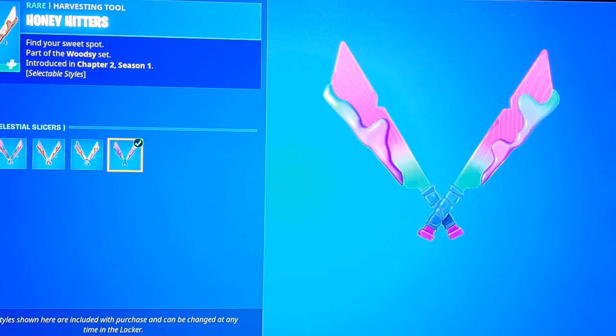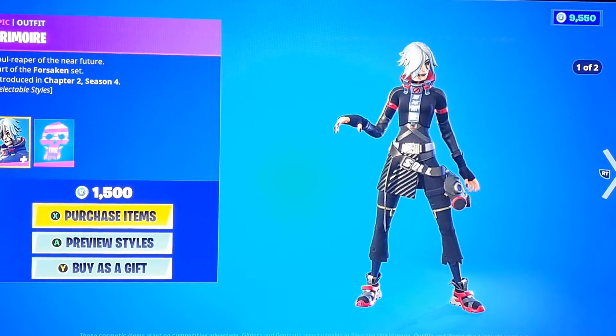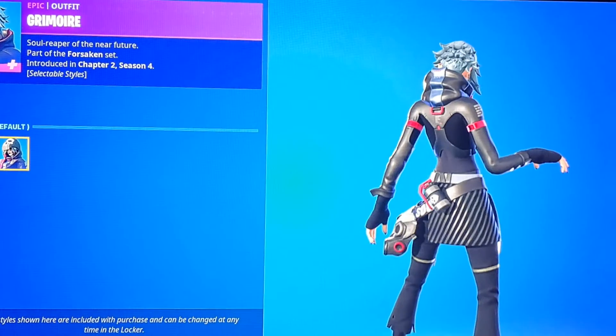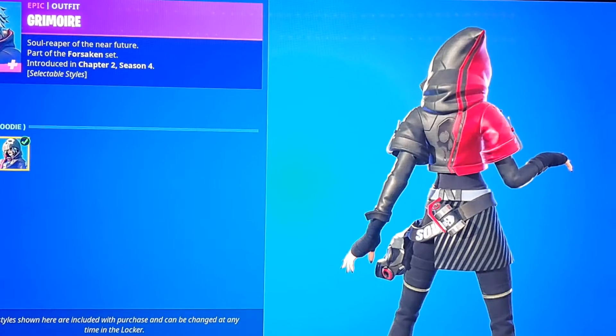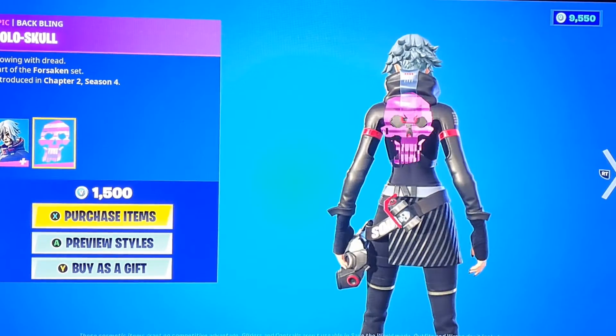We got Grimoire, and this skin looks pretty fire — I just didn't buy it. We got the hoodie style, which is pretty cool, and then we got the Hollow Skull back bling which is really fire.